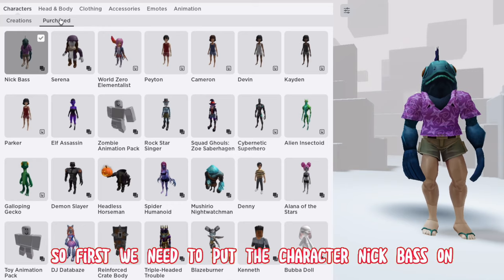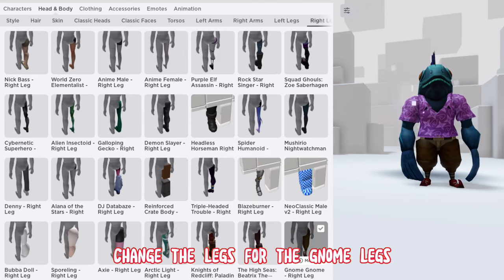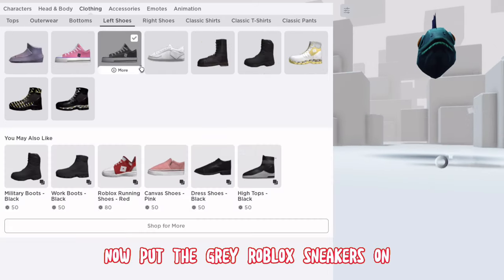Now we need to put it all together, but you need to put it on in a certain order. First, put on the character Nick Bass, change the legs for the gnome legs, put on the Cow Suit, then the Prom Dress, and then put the Gray Roblox Sneakers on.